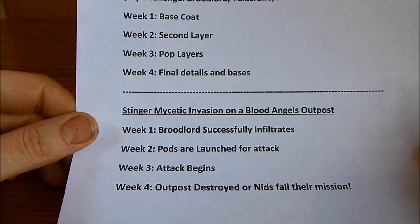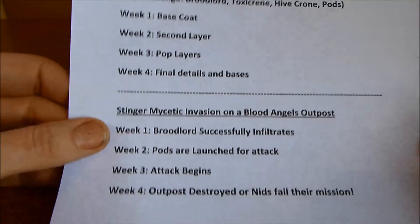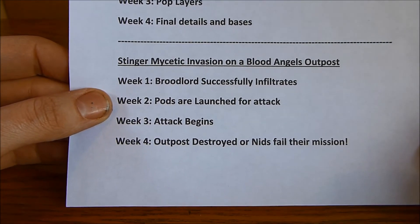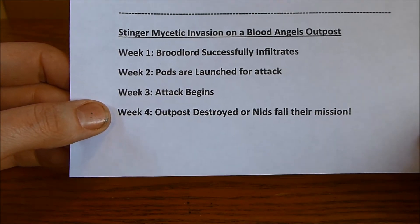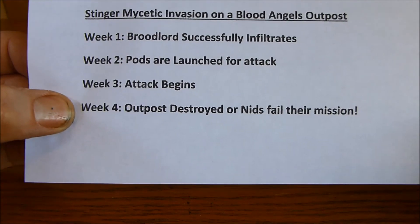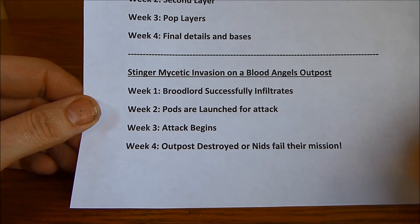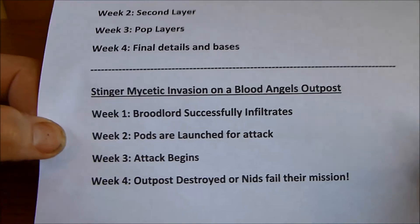For my fluff, I'm doing the Stinger Hive Fleet completing an aesthetic invasion onto a Blood Angels outpost. If I base coat everything in week one, the Brood Lord will successfully infiltrate the outpost. If I complete week two, the pods are launched for attack. If I complete week three, the attack begins. If I complete week four, the outpost is destroyed. If I fail my challenge, the nids also fail their mission — and I cannot have the nids failing their mission against the Blood Angels, so I'll make every effort to complete it. It's really simple but it gives me something extra to inspire me to finish.